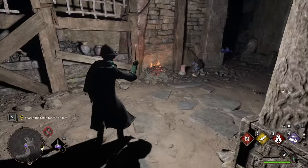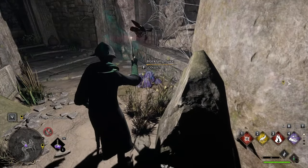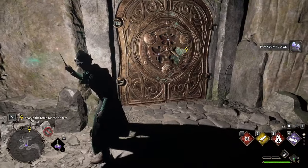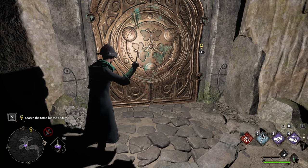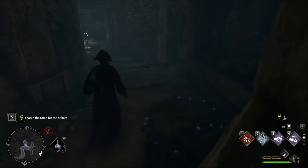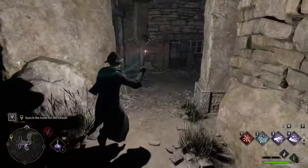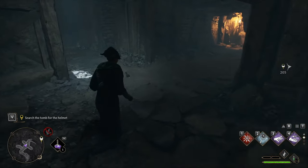I recommend using Lumos — it's very handy here. These little moths will attach themselves to your wand when you use Lumos. Then you release Lumos and they will stick to the door or the nearest holder. Make sure you're near the door when you release Lumos. You'll find moths sitting on lamps; gather them onto your wand and take them to the door. You need to collect three moths to open a door.